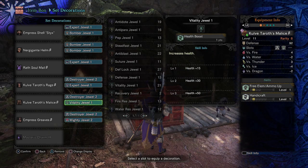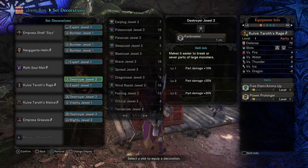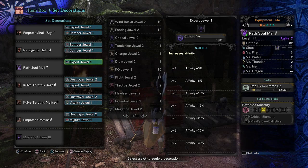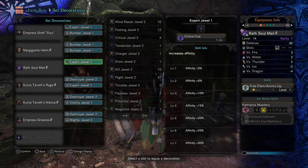If you're above Hunter Rank 20, you should have the Nergigante Helm and Wrath Soul Mail, or at least the materials to make them. Everything except for Part Breaker is pretty important for the final part, so I would definitely at least start with this Phase 4 build.